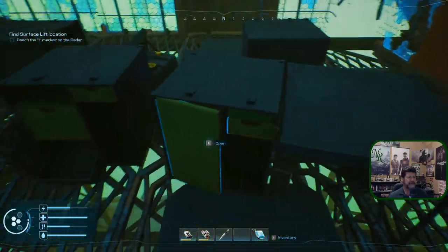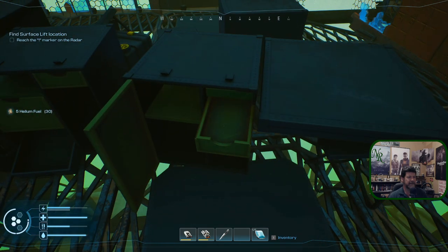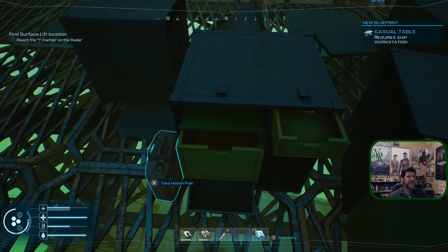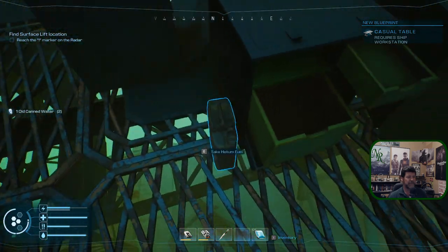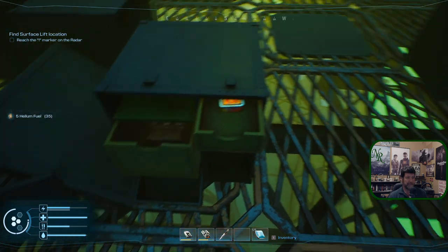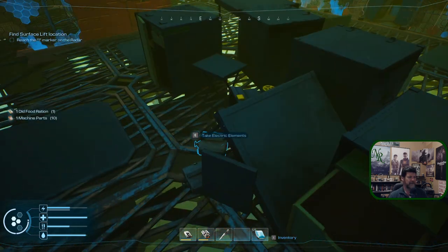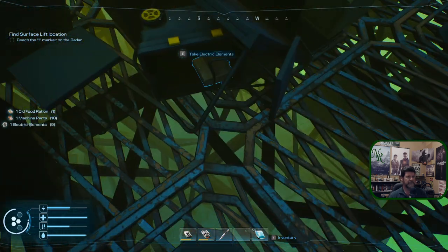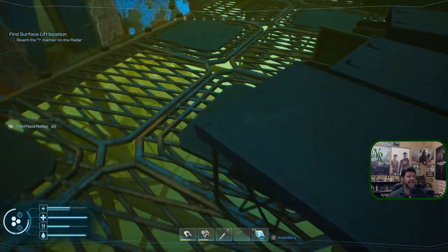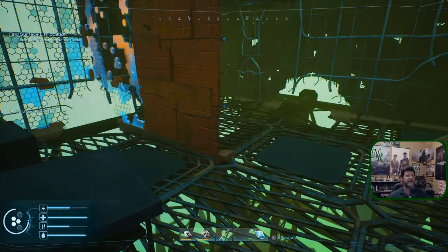A bunch of desks. Data card. A casual table — so we've gotta figure out just how we go about making furniture. I don't think that's the fabricator. Here's another tool out there, another appliance, workbench kind of thing. Foods — that's it there.